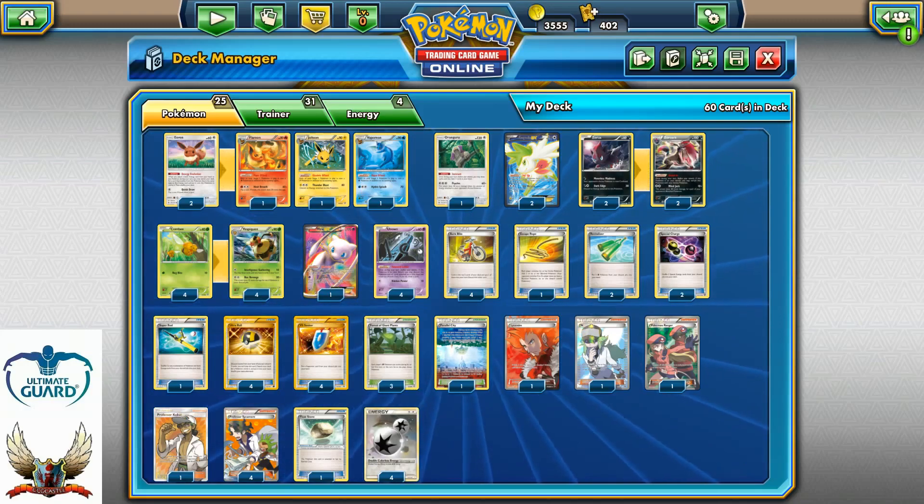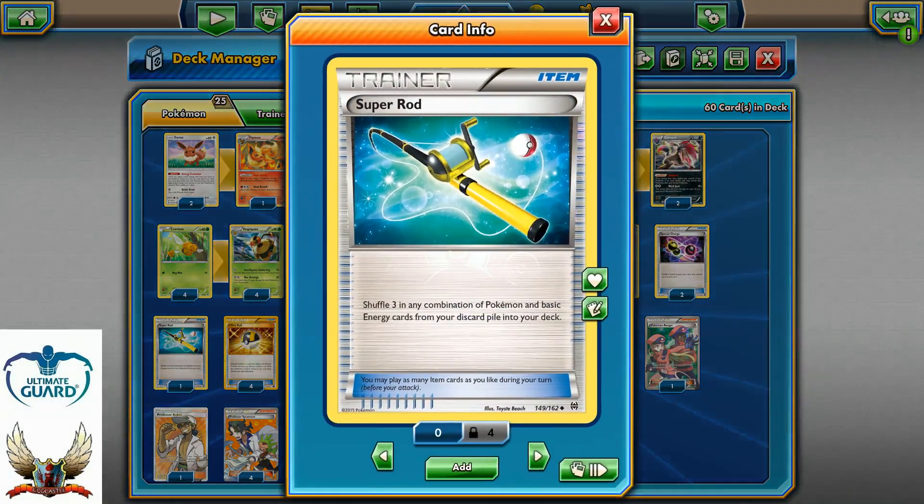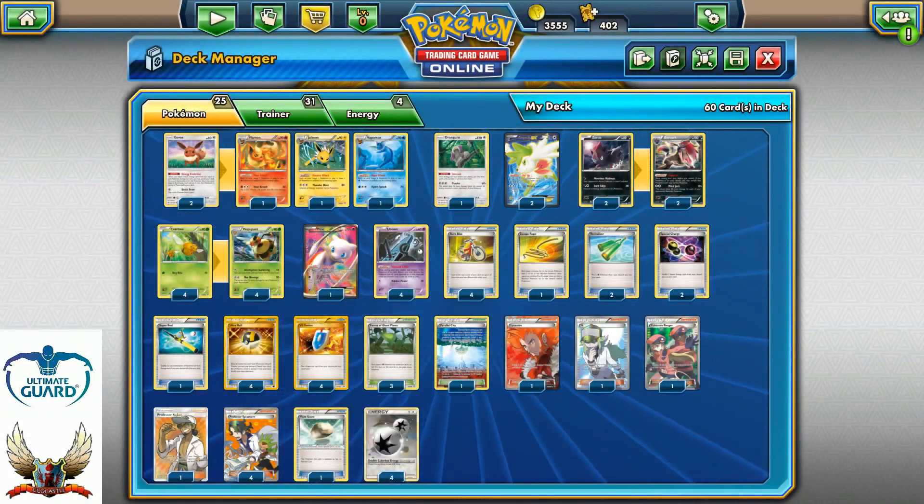Only Double Colorless Energies in this build. The first thing you'll notice is there's no Hex Maniac. I'm not running Hex Maniac simply because I'm running Flareon — if I use Hex Maniac I'll shut down my own evolution abilities. Hex Maniac can be teched in, and Float Stone can be substituted with Muscle Band, or you can discard Super Rod in addition to Hex Maniac or Tauros GX.